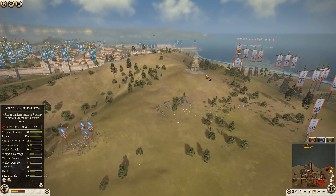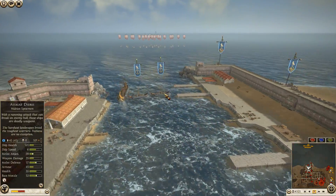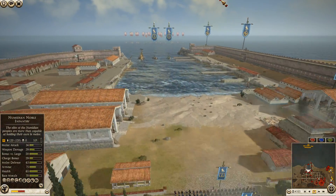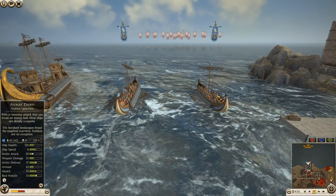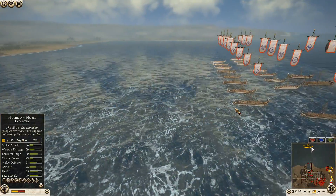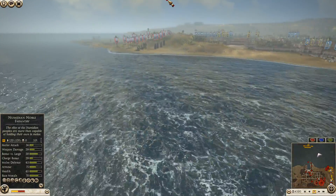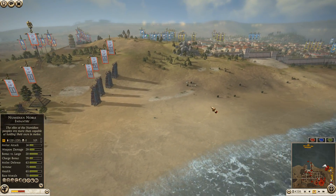Let's see what else is going on. Looks like the general was dropped off at the shore. We have two units of Nubian spearmen making their way out. Did RDI start moving yet? No, his red line is still right here — he has not started venturing towards the city yet.